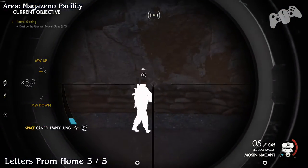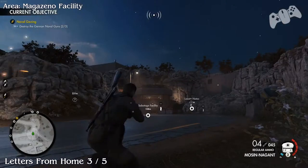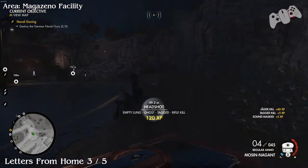Once you see this Jaeger guy on top of the bunker, kill him and then go to his body to find the Letters from Home. This will be number three.